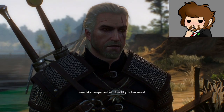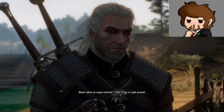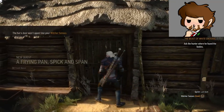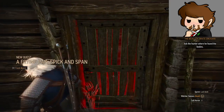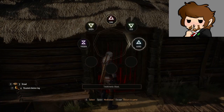Fine — never taken on a pan contract. I'll go in and look around. You should wait here, just in case. I'll use the Aard sign to break the door — let's get Aard here.